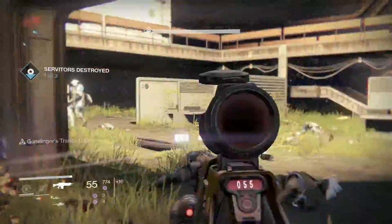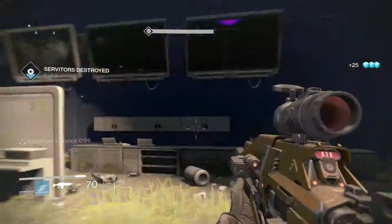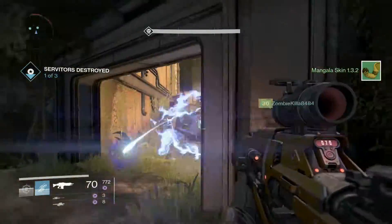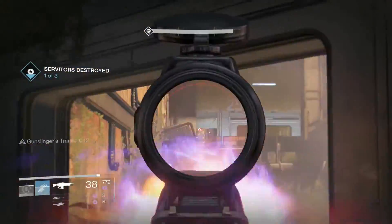Once you kill the first servitor, it actually spawns in three rooms: the room by the stairs, the front room, and the room to the right. Just stay back there and you can kill all the servitors.